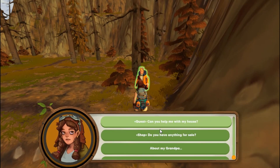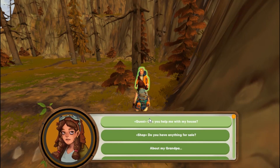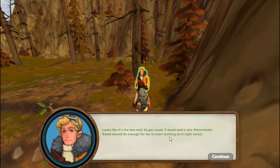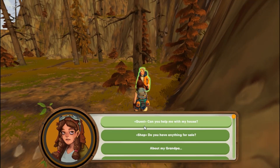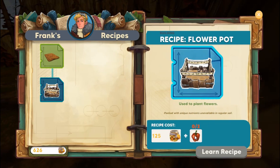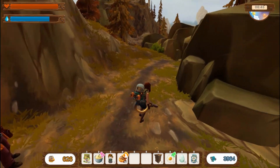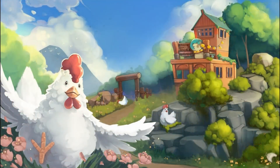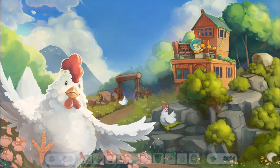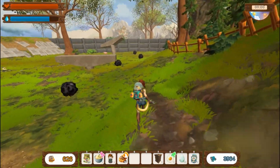Frank says he can help with the house and a stylish expansion — we got that one. You have to talk to him again to prompt the next quest because he does not prompt the next one by himself. We need five wood and a nice watermelon salad. He also sells flower pots — we need two of those. With the vegetables you get in this area, they used to not grow unless planted in those pots, but they removed that because of some problems. Now you can plant any crop anywhere. That's enough for this episode — we'll go back and do more quests in Frozen Peaks in our next episode. See you then!